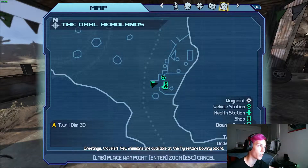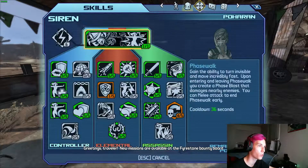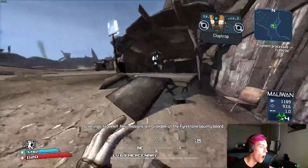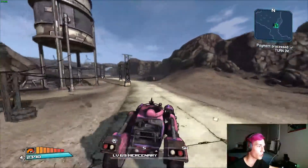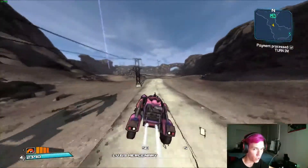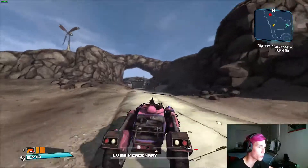We're here in Dahl Headlands at Lucky's watering hole or whatever it's called. We're going to get a car, turn left, and just follow the street like we're going towards Madden — that's his name, the guy in the car you have to kill. Just come over to this archway right here.